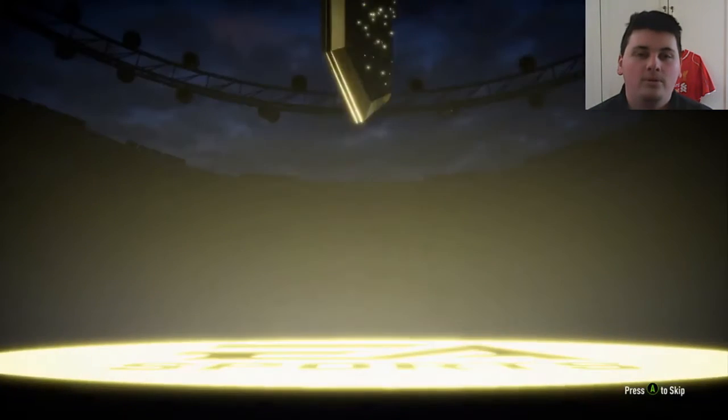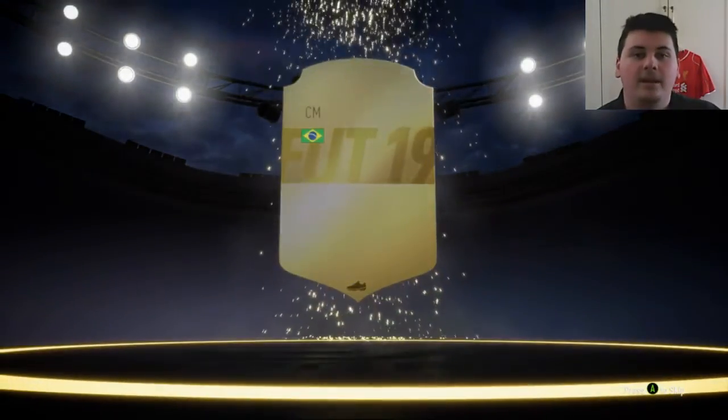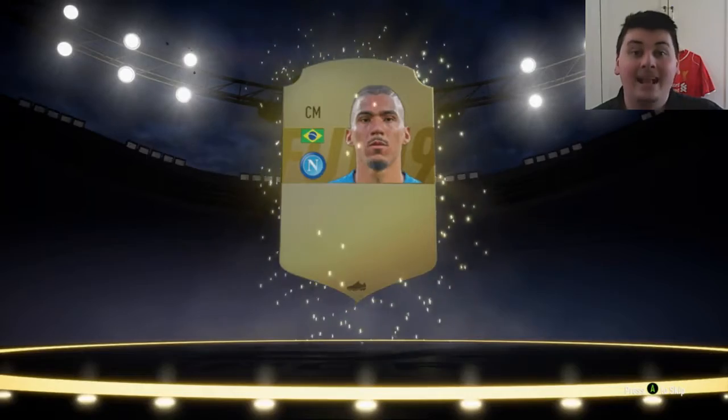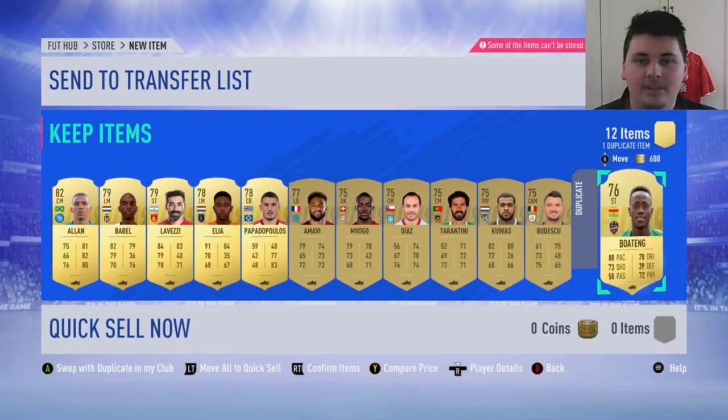This is a prime gold players pack. We opened one just a little bit ago and we didn't even get a board, so hopefully we'll make up for that with a big walkout here. Not even a board again. It's going to be Alan — Alan is a good player. As far as a no-board is concerned, Alan is a good 84-rated player to pull. We're not using a Atletico team or a Brazilian team or anything, but when we eventually use one of those he will definitely go into the lineup. Nothing else of any interest in that pack.